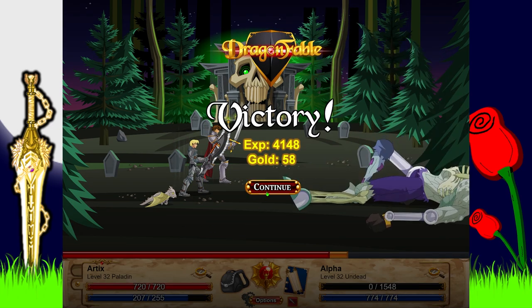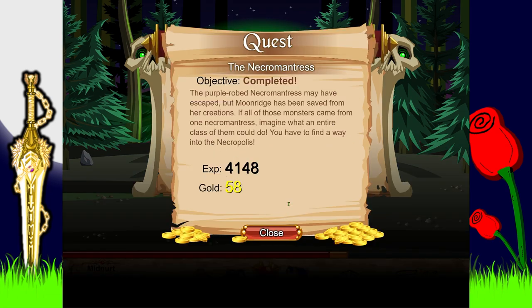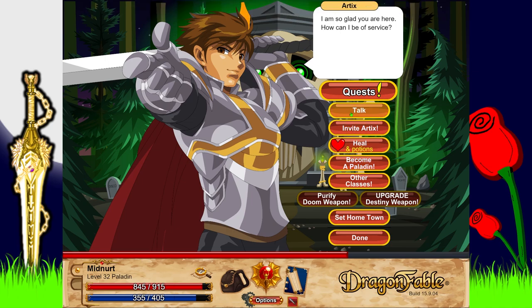Victory! So this necromantress is behind the attacks. Once again the purple-robed necromantress has escaped into the dark reaches of Doomwood. If that really is an entire city of necromancy, you should be very concerned. You must get in that door — in the next release the task: Moonridge is about to have a celebration in your honor. The purple-robed necromantress may have escaped, but Moonridge has been saved. You have to find a way into the Necropolis — become a Paladin and wear the armor. I'm going to farm a couple more red tokens and slayer badges really quickly.